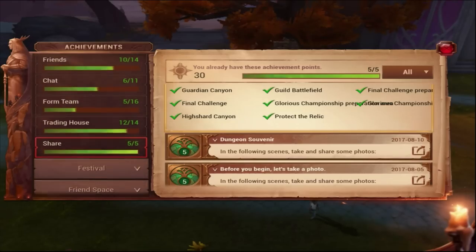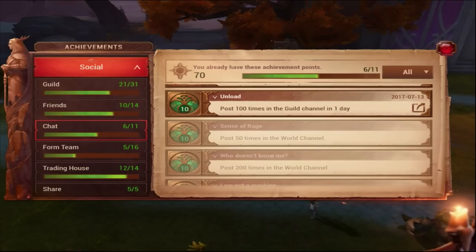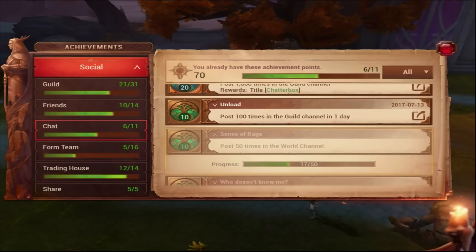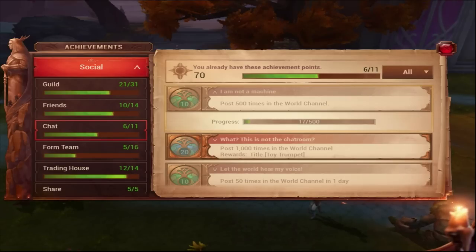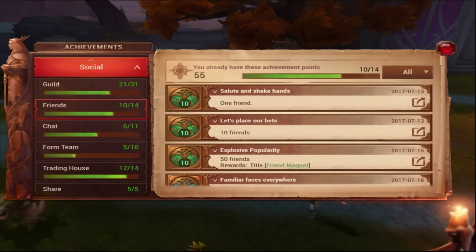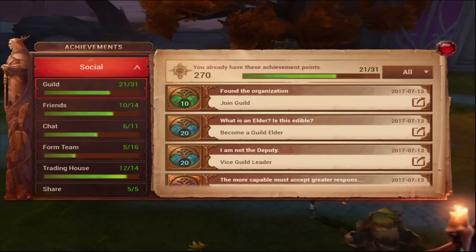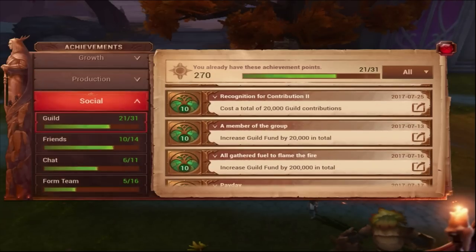You probably wonder why people are writing dots in world chat — it's because there are a lot of achievements for writing in the world channel. People just write a dot, get their count up — like if I'm at 17, I write a dot and get 18 — and just do that a thousand times to get all these achievements. That's like 50 to 60 achievements right there. You also have other easy achievements like adding friends, giving gifts to friends, and guild-related ones since a guild has 250 members.